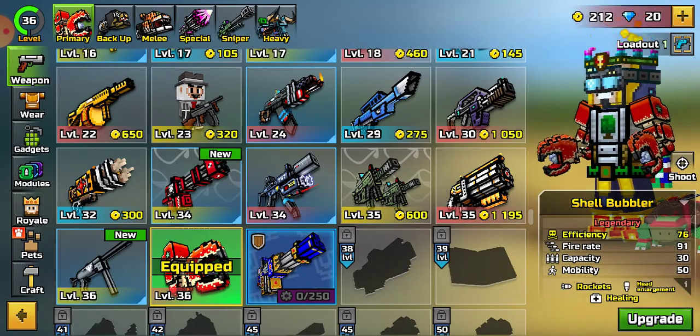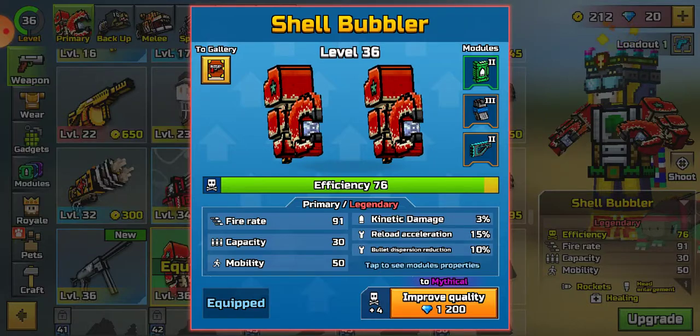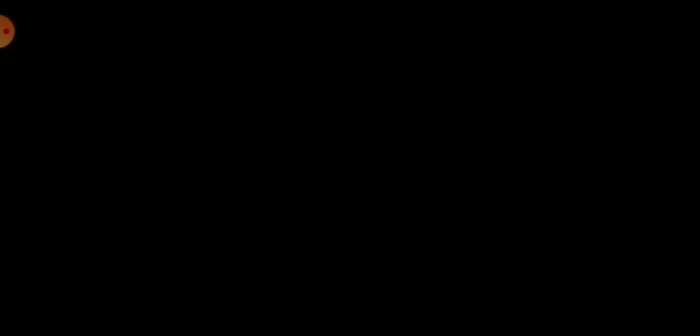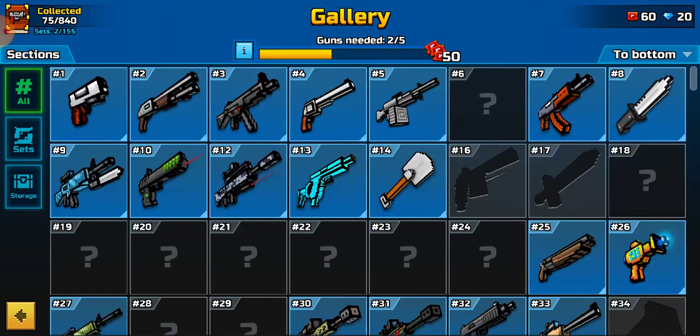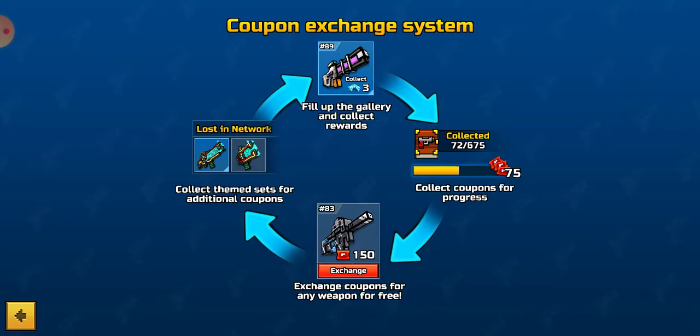So the easy way to get gems and coins, fast and efficient — if you guys haven't heard this — you want to go to Gallery. On the top right corner, you want to go to the top. And then when you see Gallery, under Gallery it says gun needed, tools out of five. You see these tickets? You see these coupons?